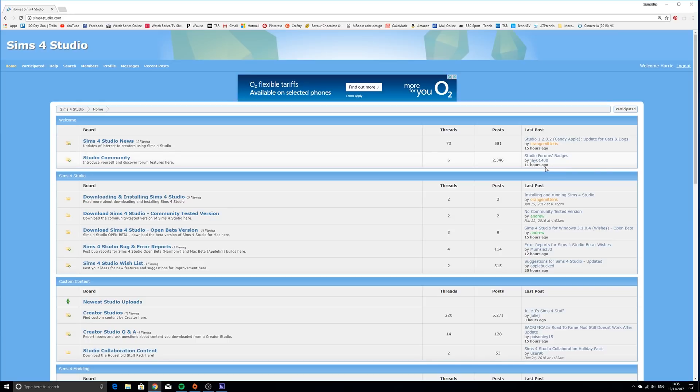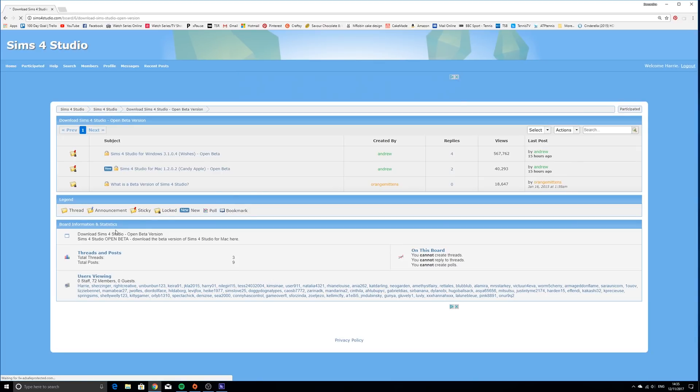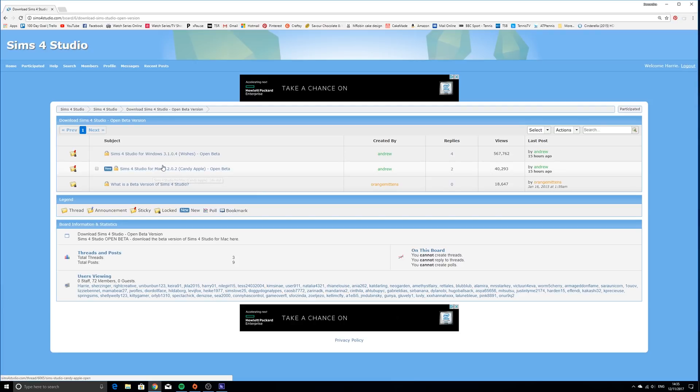Link down below - basically what you need is Sims 4 Studio. They have their own website, sims4studio.com, and if you go in there to download the Sims 4 Studio open beta version, depending on whether you're on Windows you download Wishes, or if you're on a Mac you download Candy Apple.